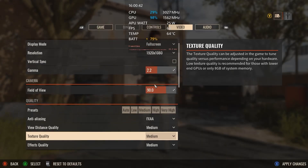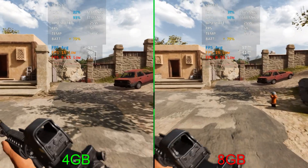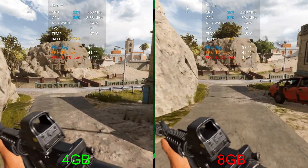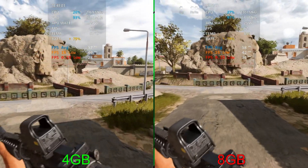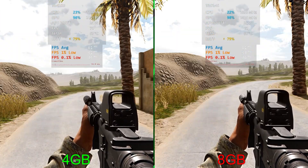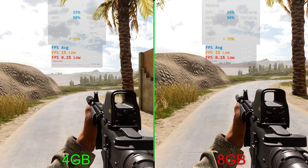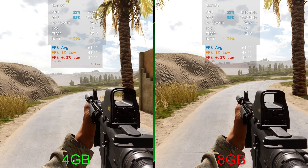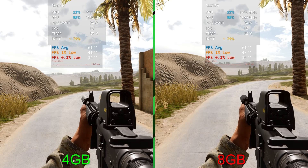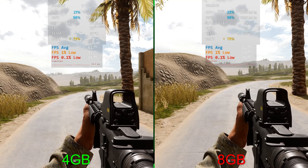Moving on to Insurgency: Sandstorm at 1080p with the default medium preset. Very close — 57, 57, 41, 41, and 35 to 36. Wrapping up: 61 for both averages, 41 on the left for the 1% versus 43 on the right, and 34 for the 0.1% lows on the left versus 36 on the right. Definitely within margin of error — pretty much the exact same between 4 and 8 gigs on this game.